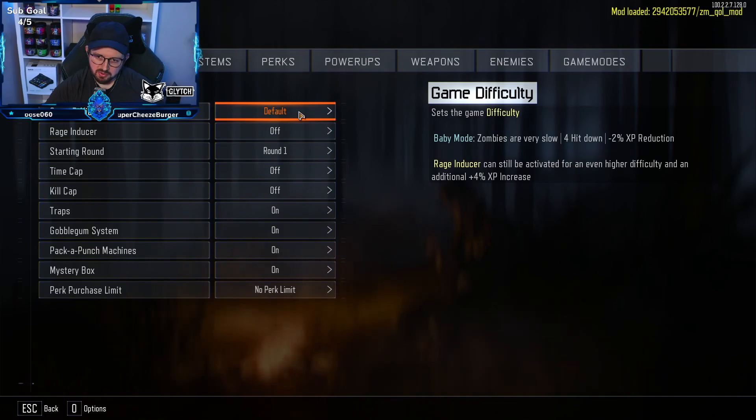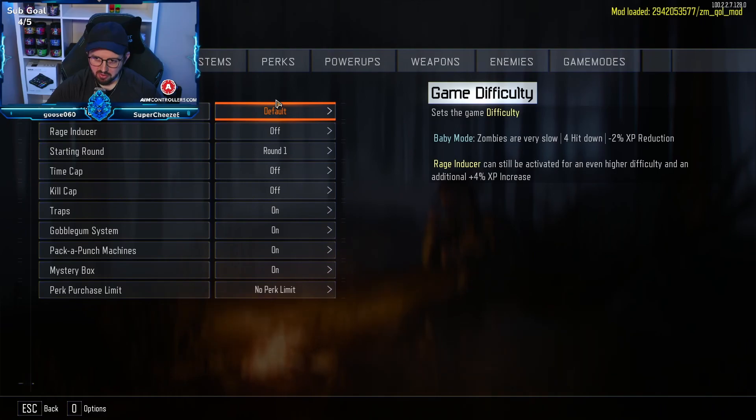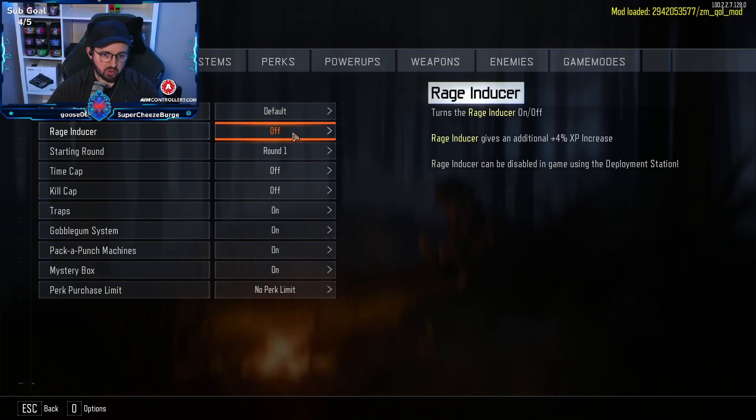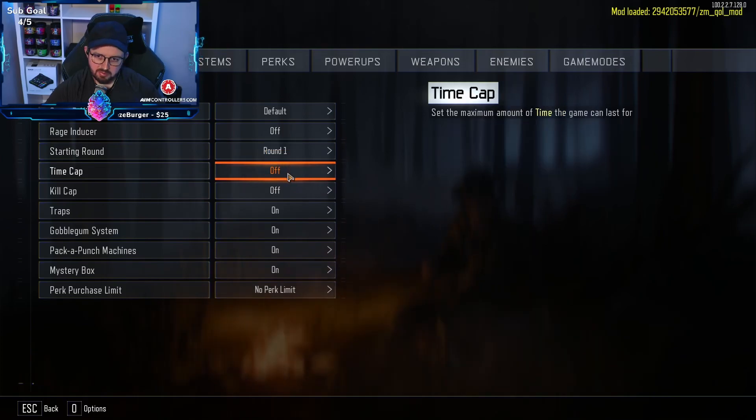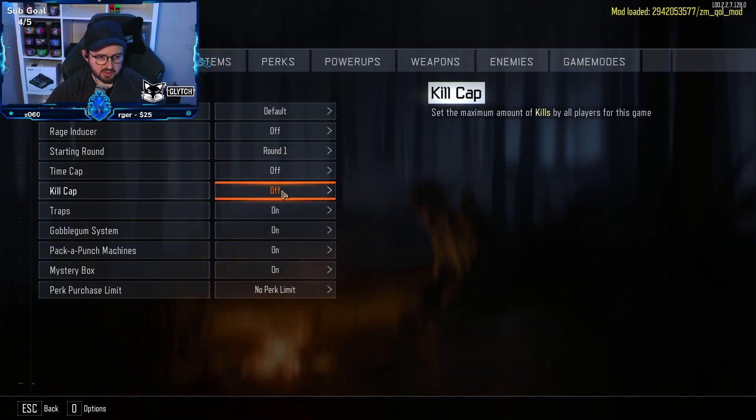So general game difficulty — looks like we can set babies to very slow with minus two percent XP. There's a rager option too; we're just going to leave it on default for now. Rage induced is right here — okay. Starting round we'll start at one, time caps at the max amount of time, interesting. Kill cap — no.